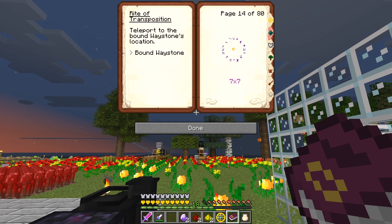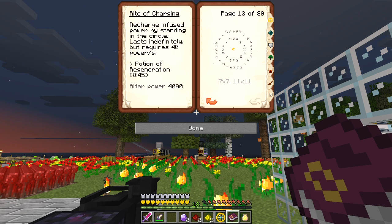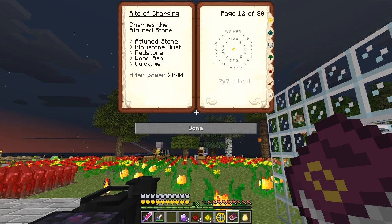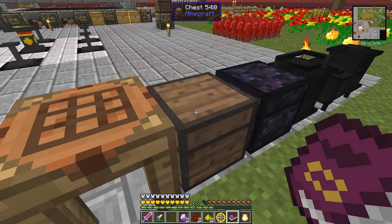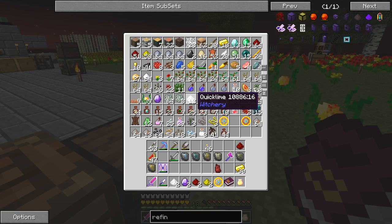Let's have a look in the book - the Rite of Charging, I think that was page 11. This is the right of charging I want, so we need wood ash and quicklime - quicklime and one wood ash.